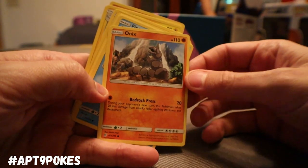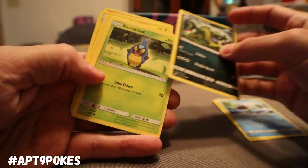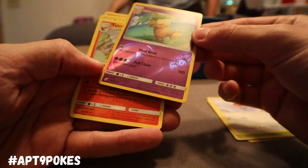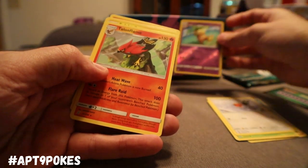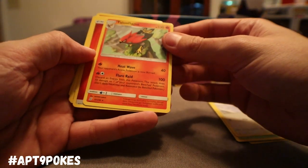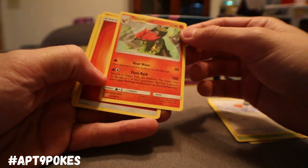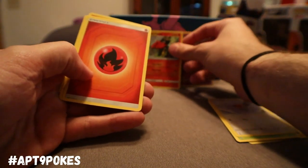Starting off we got ourselves Onix, Finian, Alolan Grimer, Carablast, Fletchling. Got myself one of those Exeggcute with a Reverse Holo — you can see that gleaming. And a new Talonflame — Heat Wave for 40, one energy and you're burning. Discarded Energy: this attack goes 50 to one of the bench. I like that.